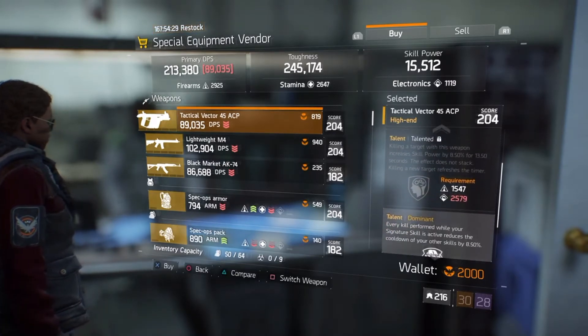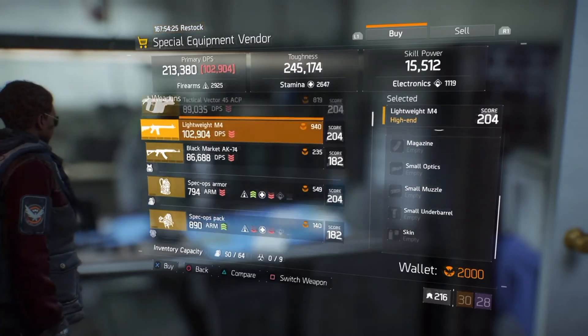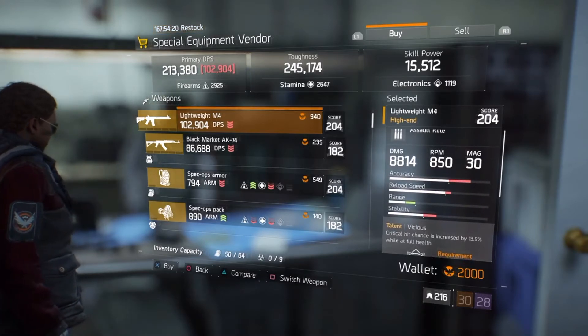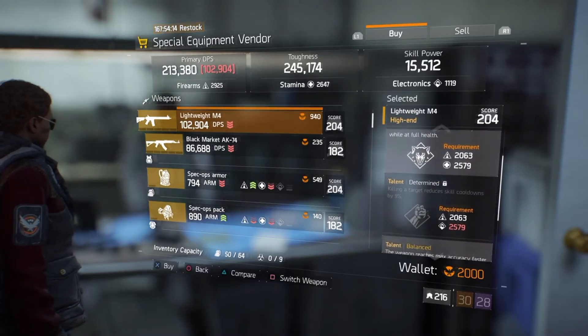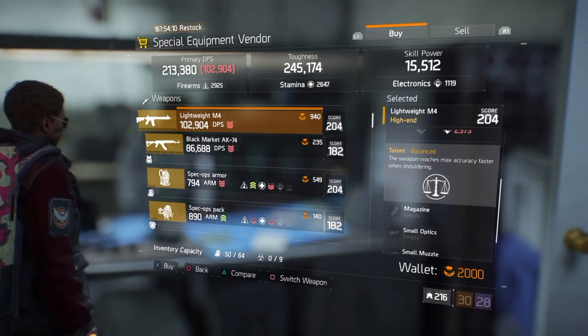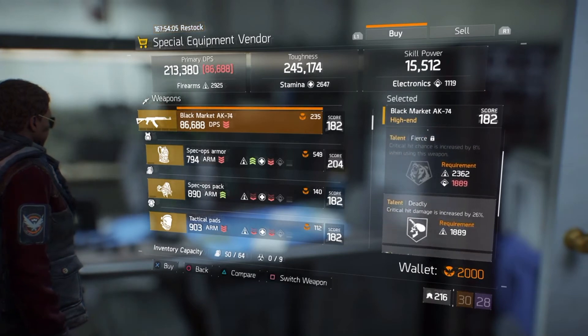The Vector is gear score 204 with 89,000 DPS. Then next up we have a Lightweight M4 dropping in at 8,814 on damage, 102,000 DPS, with the talents Vicious, Determined, and Balanced unlocked. Then next up we have a Black Market AK-74 at gear score 182 with the talents Deadly and Depth unlocked.